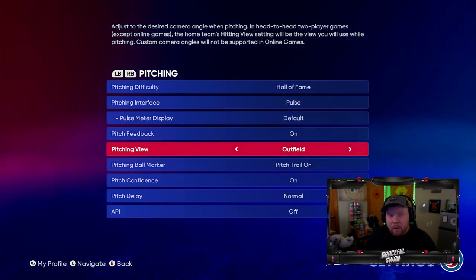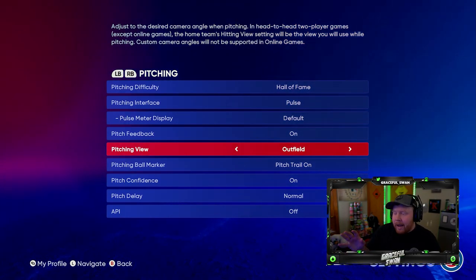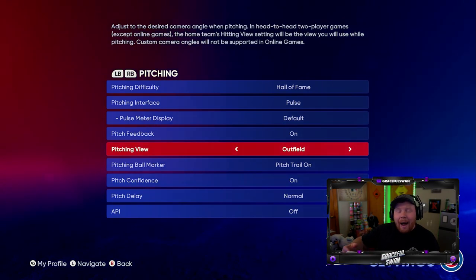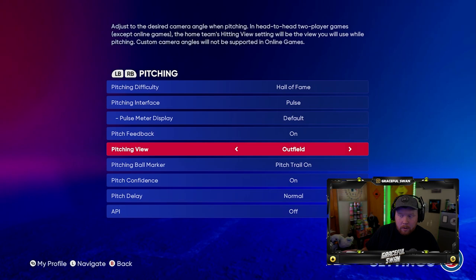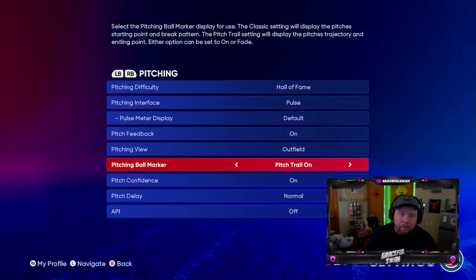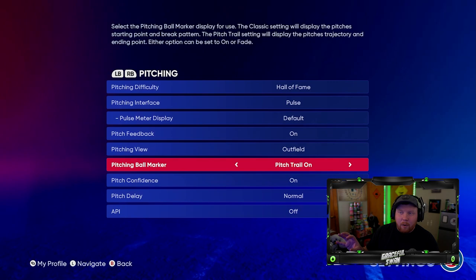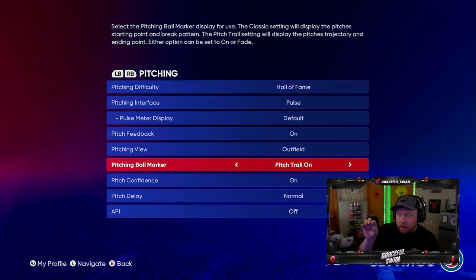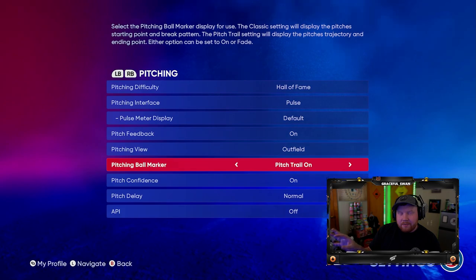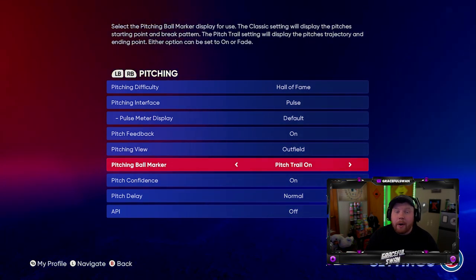Pitch feedback on — I just leave that on. Pitching view: I like Outfield. It's similar to Broadcast, but on Broadcast the angle changes depending on what stadium you're in — I like having one steady angle, that's why I use Outfield. A lot of people like to pitch on the same view as their hitting view, like Strike Zone. I highly recommend making the pitching ball marker and pitch trail visible — it defaults to Fade, leave it on so it doesn't fade away. What the ball marker does is show where the pitch is going and the break. If it fades you can't see it; if you leave it on you can really set your sights on where you want to throw before starting your pitch.